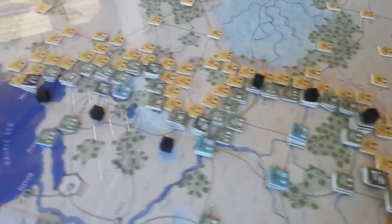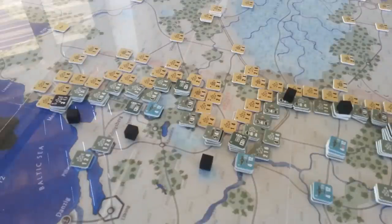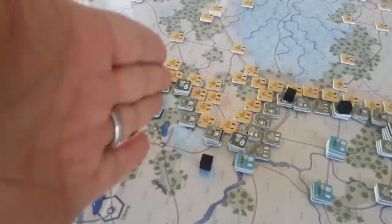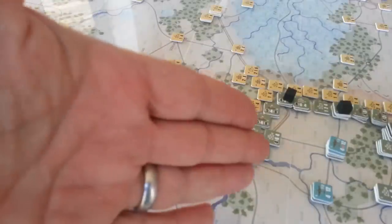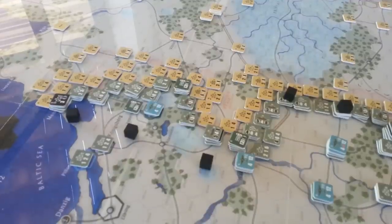We're looking at Dark Valley. We're going to run through all the combats. The very beginning of the game starts with a combat, then a move situation for the Germans. We're going to go from North to South — North being Army Group North, Army Group Center, Army Group South to your right of screen. We'll just run through all these combats and see how it all works.